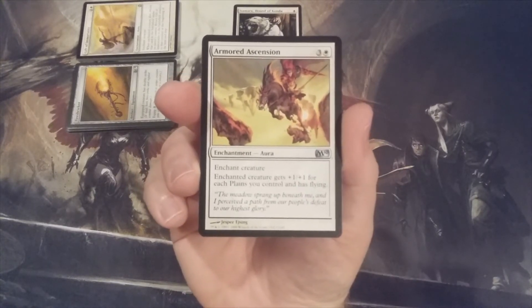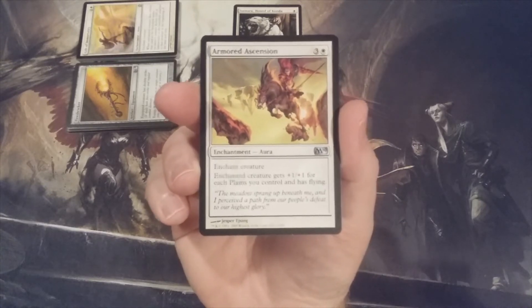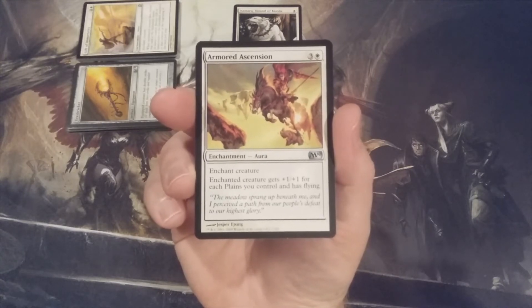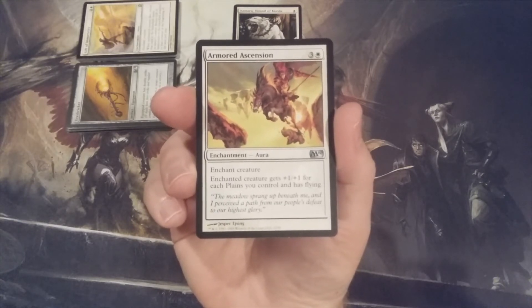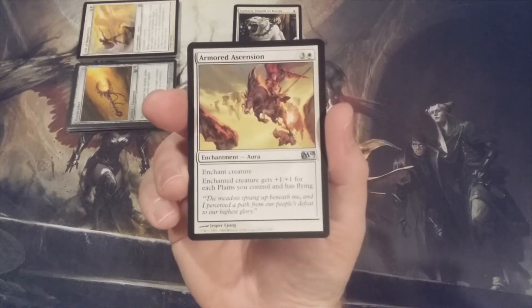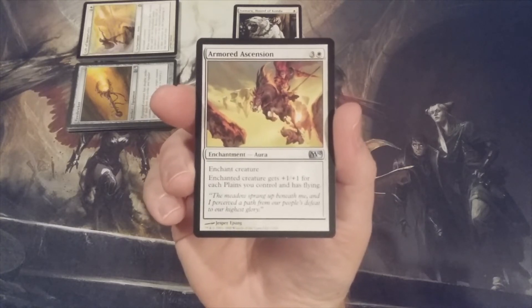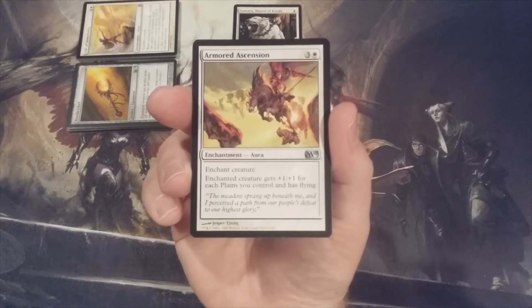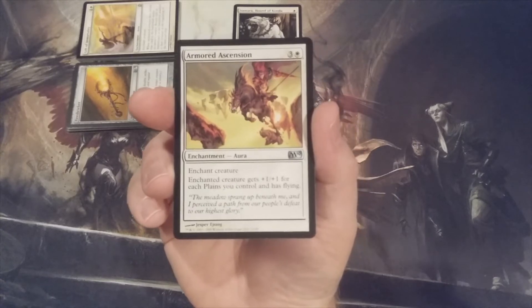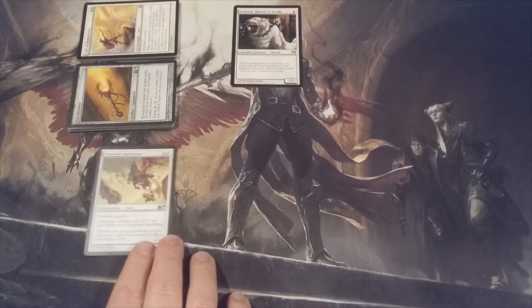Aura number one: Armored Ascension, three and a white. Enchanted creature gets +1/+1 for each Plains we control and has flying. The casting cost is a bit more than ideal at three and a white, and it's currently one of the most expensive spells in the deck. But giving evasion with flying and +1/+1 for each Plains — and we're going to have a ton of Plains — makes it a necessity. We can't recur it with Sun Titan, but we have other ways to get it back.